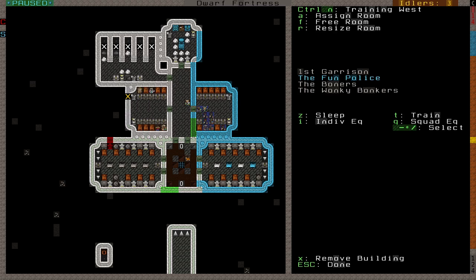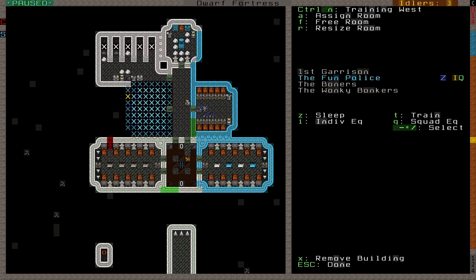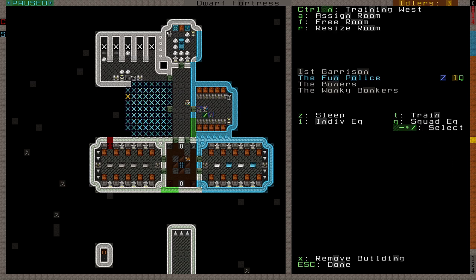For example, pressing Z will instruct the highlighted squad to use the barracks for sleeping, at least when scheduled to sleep in a barracks. I and Q instruct the squad members to store their personal and squad equipment in the barracks. Now, because of a bug, this currently doesn't work and barracks will not store equipment. I'm not exactly sure which equipment is personal and which is squad, since the bug prevents anything from being stored anyway.